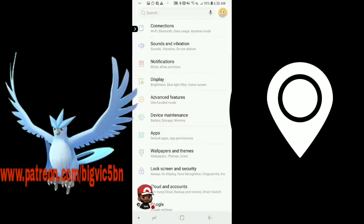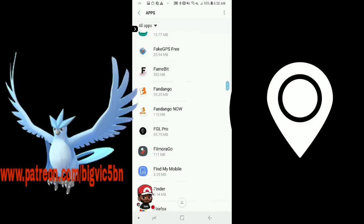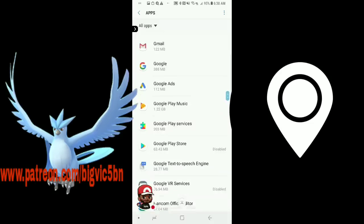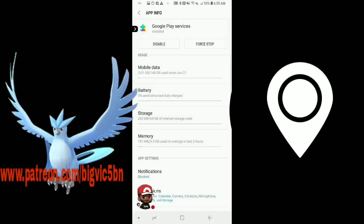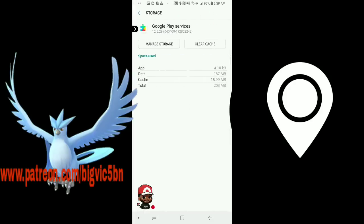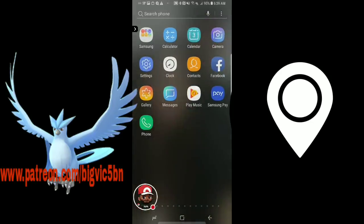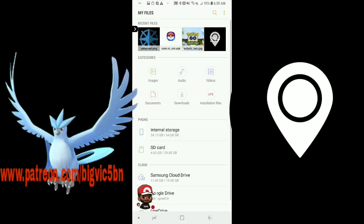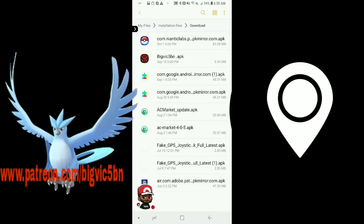Once you've downloaded that, come back to your phone. My phone's already downgraded — I haven't had to deal with that for almost two months. My Google Play Store is also deactivated as you can see. Once you've done the other steps, click on Google Play Services — at the top right you'll see three little dots. Click those, force stop it, disable it, then uninstall updates. Click on Storage, clear cache. Then find the APK in your files and install it.